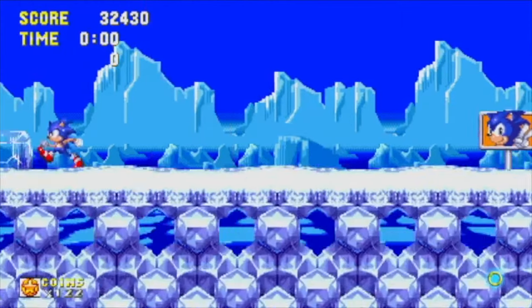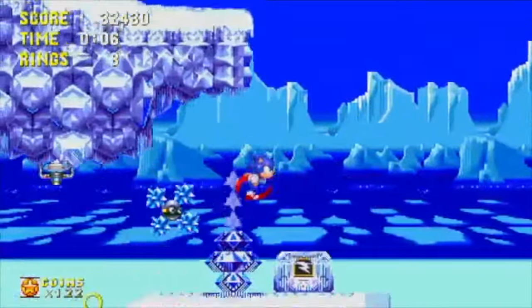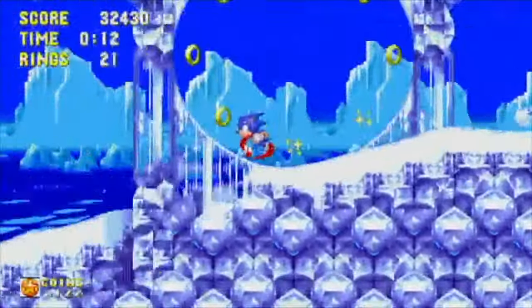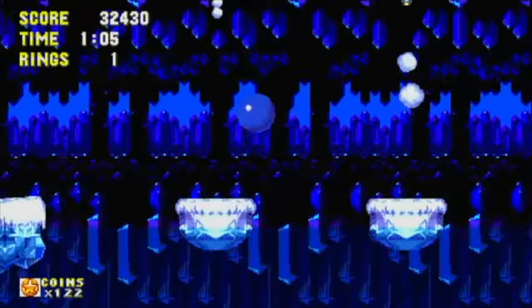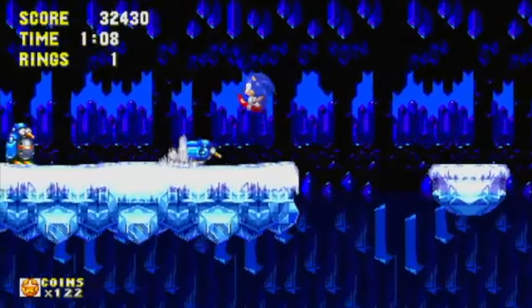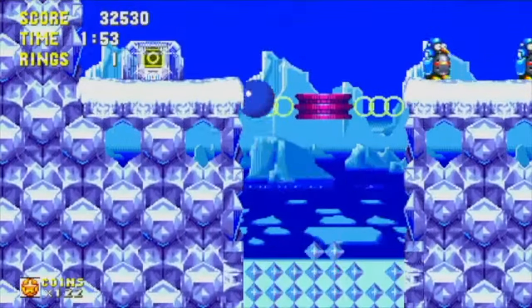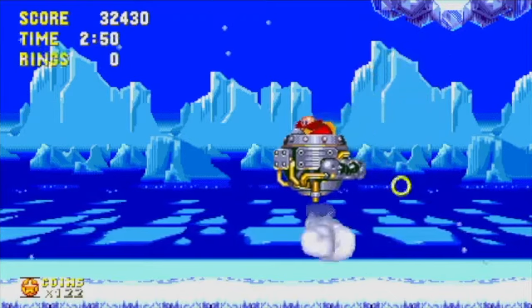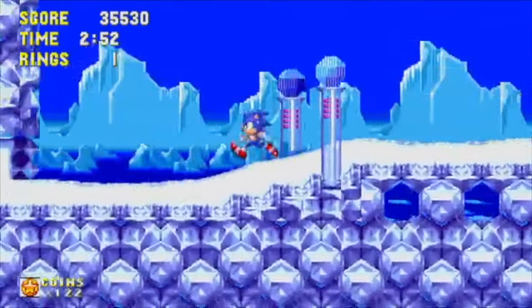Ice Cap Zone Act 2. This act was mildly harder than the previous act. You have to avoid the spike ball enemies that have been appearing since the last Sonic games. The frozen block sucks, the penguin badniks were hard, the icicle platforms were tedious, and these launch-up springs are simple to use — just don't accidentally fall off and hit a badnik, because that is what happened to me. We are already at the Robotnik fight, and after being frozen a few more times, we beat the zone, and now it's time to move on to the final zone of the game.